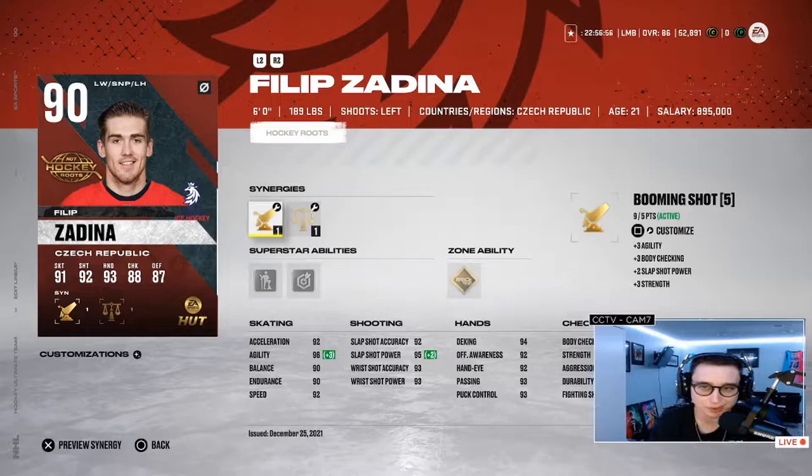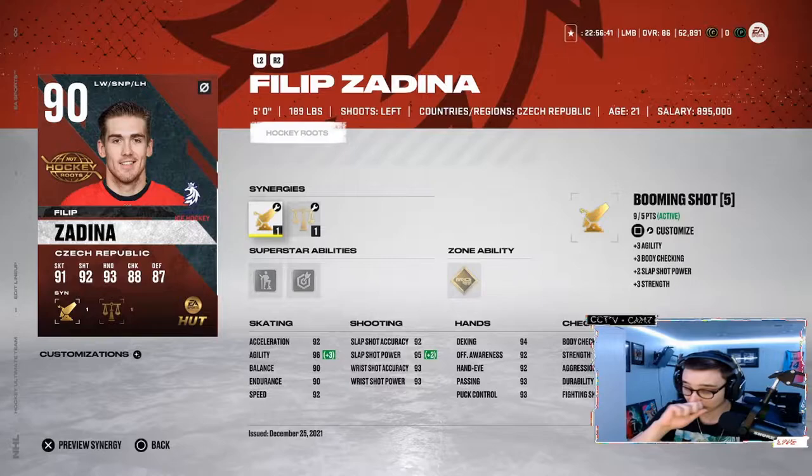Welcome to the 90 overall Filip Zadina player review. He's an all right card — 6 foot, 189 pounds, 92 speed, he should be motoring. 96 agility, his shooting is good all the way around, his hands are good. This card should be very, very good on the wing; should not have a problem with it.